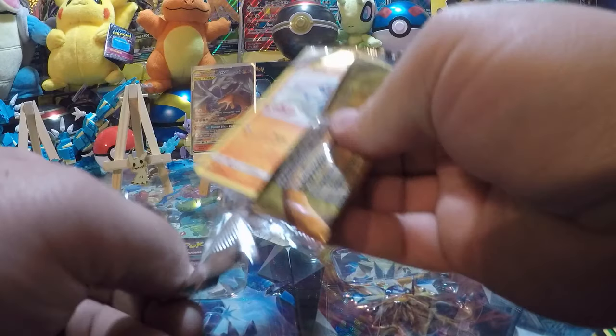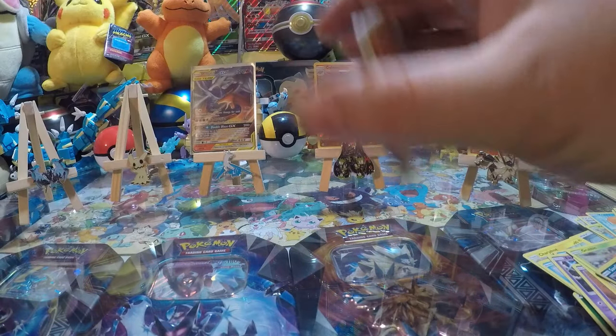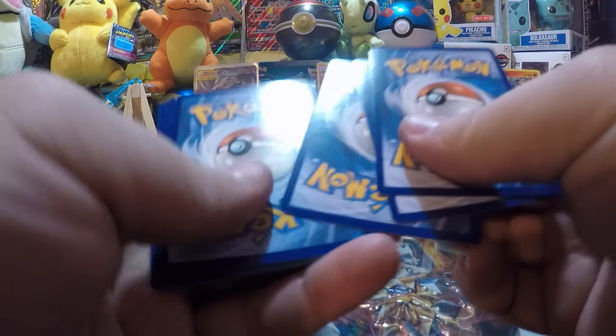But you're coming towards the end of the booster box. We pulled a ton of awesome stuff already, so I can't complain about getting a couple green cards — green codes. Alright, we're going to let the Swabbies open the last six packs after this.